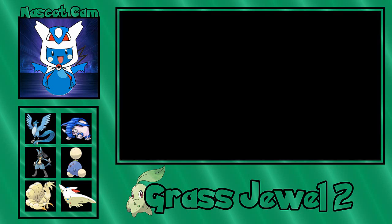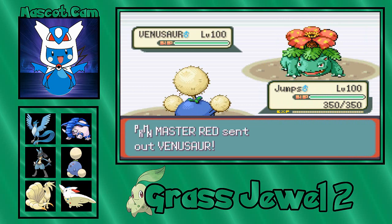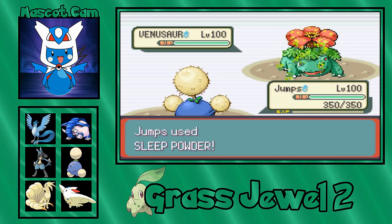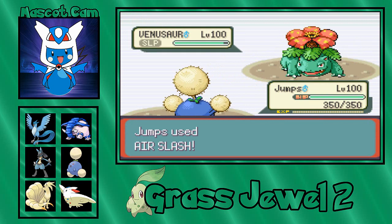Next up is Venusaur — that's a problem. That is definitely a problem, because that means we're facing a Chlorophyll-boosted Venusaur. Might as well go Chlorophyll versus Chlorophyll. Let's put it to sleep first and foremost. The only silver lining is that Lapras is gonna be used in the sun. We can't Leech Seed it, but fortunately we have super effective STAB with Air Slash. We won't even have to flinch because it's still asleep.